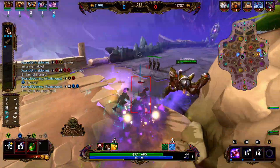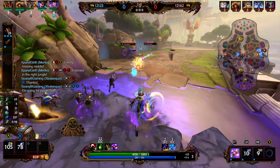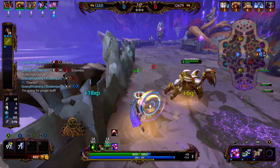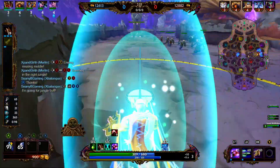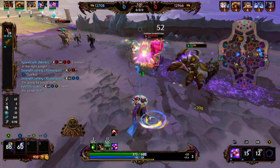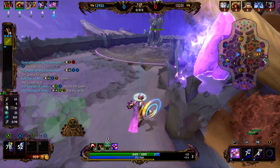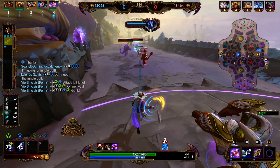We get stunned, we're gonna dash away. We get frozen, we're just gonna keep falling back. While working on minions, we want to make sure our one is active — that way we're getting extra damage on the minions and it's splitting, possibly poking the enemy. We activate our poison for the 20% slow and focus the Ymir, getting some good basics.